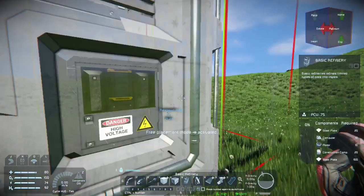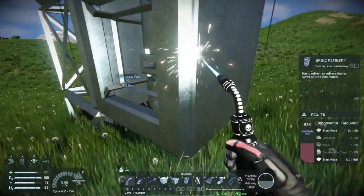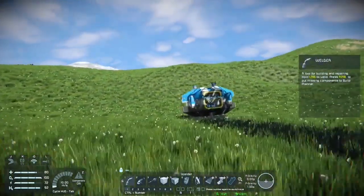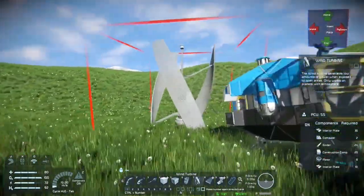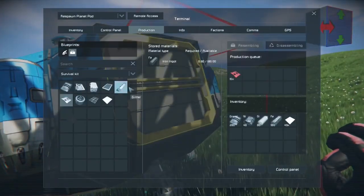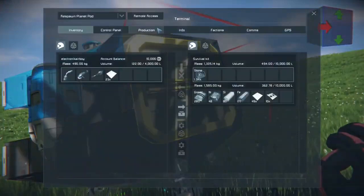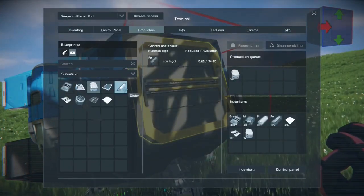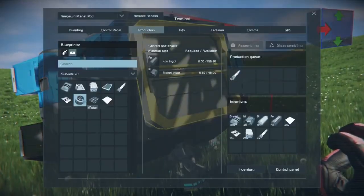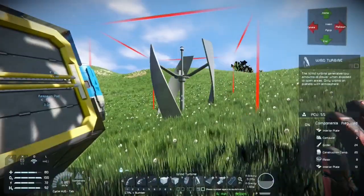The basic refinery you can access from both sides of it, so you can access your inventory from the front or the back. Usually what I do is I leave one side exposed, and then the other side I will connect other components to it, such as an assembler. The windmill is the only other alternative between that and solar panels in order to power your station when you first start out. It doesn't take too much material to build one. But when we're going to build the basic refiner, a basic assembler, and a couple of conveyors, we're going to need quite a bit of resources, so that's why I went ahead and grabbed extra while I could.